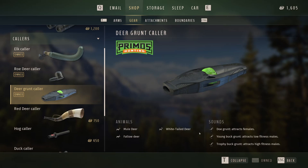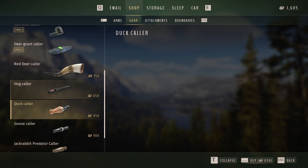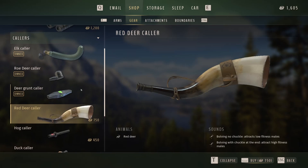Very important to remember: sell 10 called animals for the first perk to unlock level two. Know what kind of animal you can attract with each caller. And it's the same perk for all callers — once you unlock level two, every caller will be at level two. You don't need to unlock it again for each caller individually.